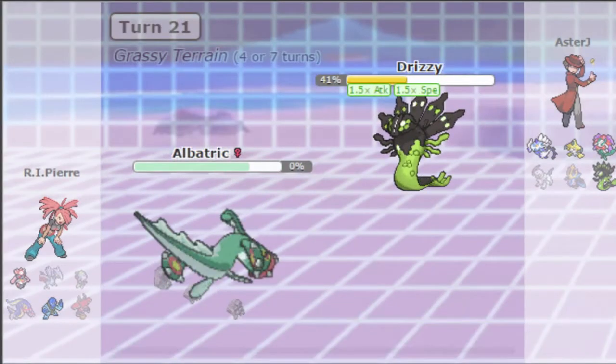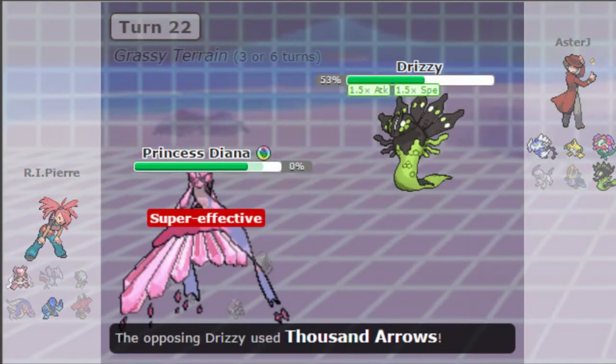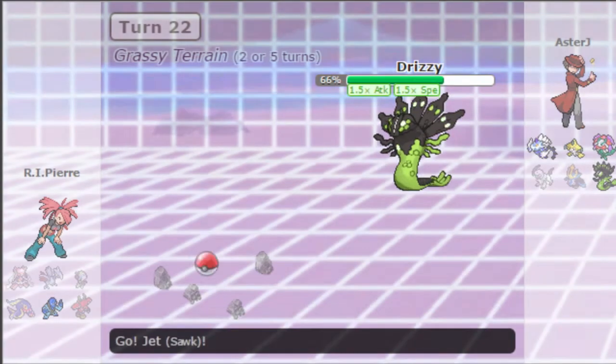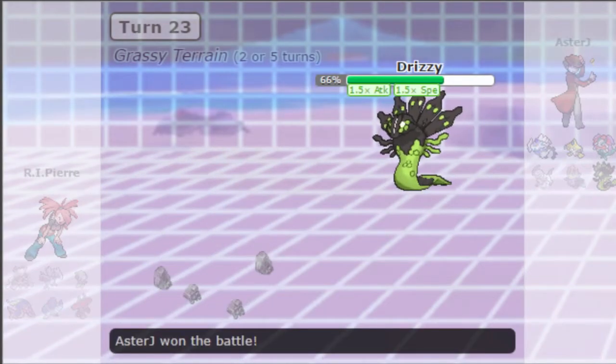Zygarde gets Extreme Speed and takes out my Tapu Bulu — the game is just over from here. Thousand Arrows takes out Eelektross, takes out Diancy, and takes out Scolipede. I went for Rock Polish on the off chance I could take out at least one more Pokémon, but it wasn't enough. He played very well — the fact that Zygarde had Extreme Speed, and that I didn't bring Volcanion, just got me outplayed and out-teamed.